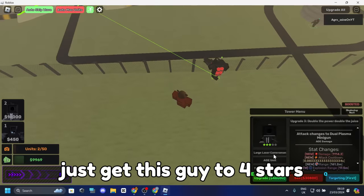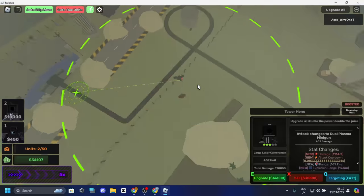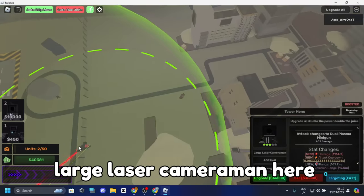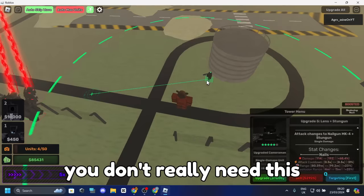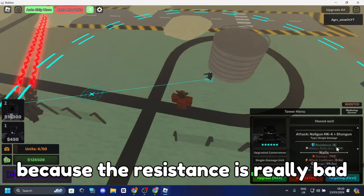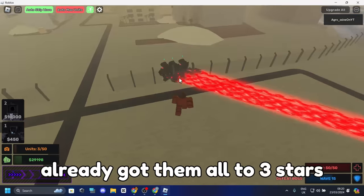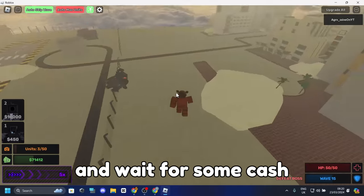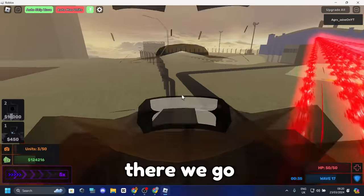Get this unit to four stars, then place the rest and get them to four stars too, then max them all. Wait for the last boss — when the boss is out of range, you can reposition the Large Laser Cameraman. You shouldn't use it for the last wave as the resistance is really bad, and the G-Man will stun them. Now I've got them all to three stars and I'm waiting for some cash.